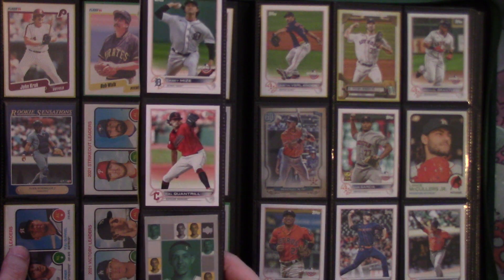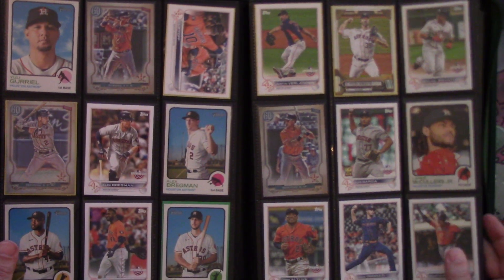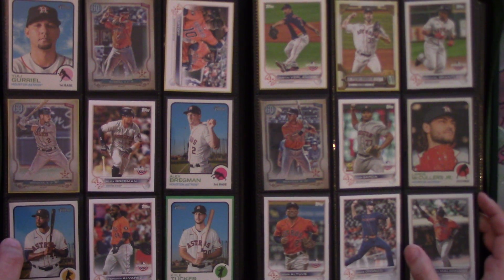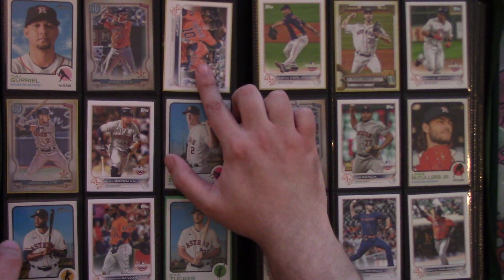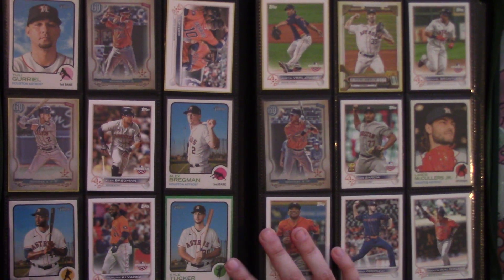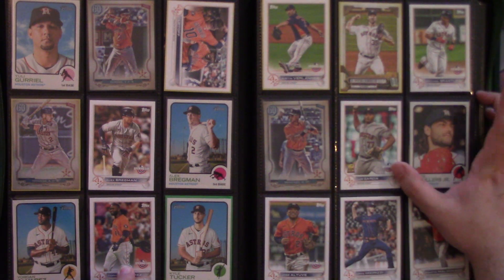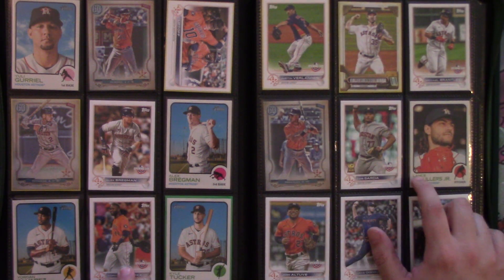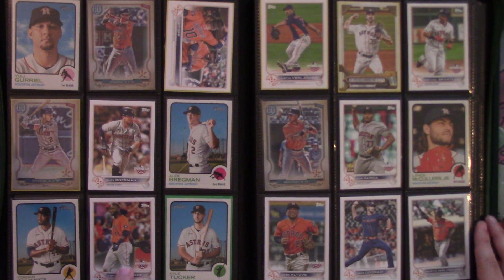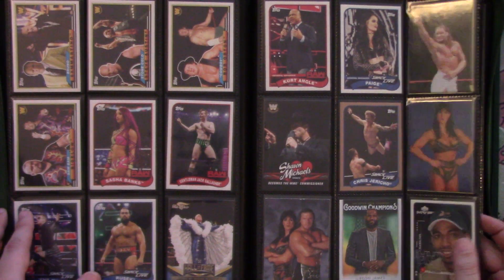I've made two pages of Houston Astros because they won the World Series. We've got Yuli Gurriel, Yuli Gurriel Astros Liftoff card, Bregman, Kyle Tucker, Yordan Alvarez, Justin Verlander, Michael Brantley, Louie Garcia, Lance McCullers Jr., Jose Altuve, and a couple more. If you're interested in any of those, let me know — that's why I'm doing this, it's a trade binder.